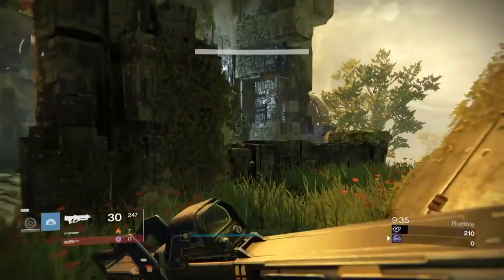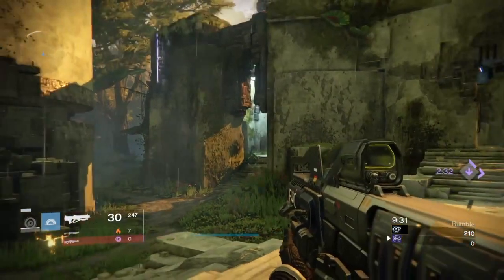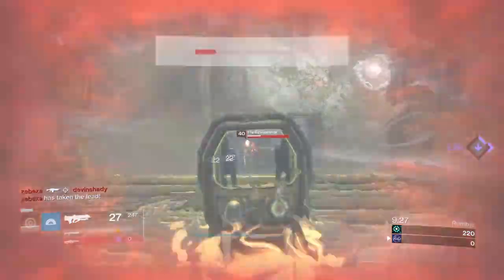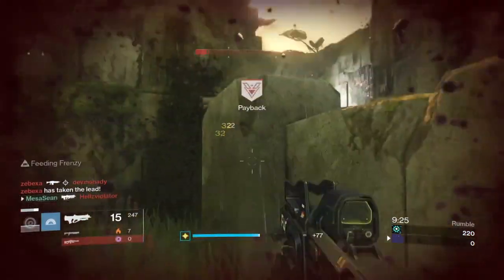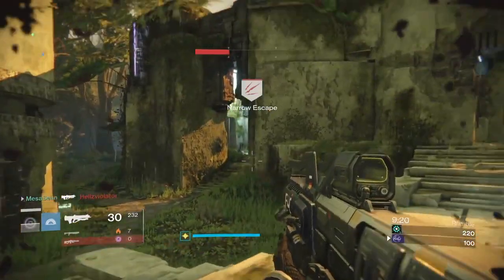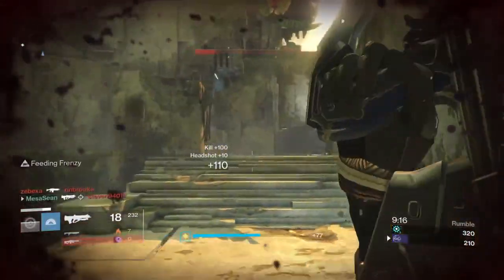Alright YouTube, what is going on? Time to jump on the team and come on in for the big win. This is a Future War Cult pulse rifle called the Villainy. I got it and was like why am I liking it so much, and then it dawned on me when I compared stats — this thing is basically the Taken King version of the Hopscotch Pilgrim. So I'm gonna show you mine and also the one you could purchase.